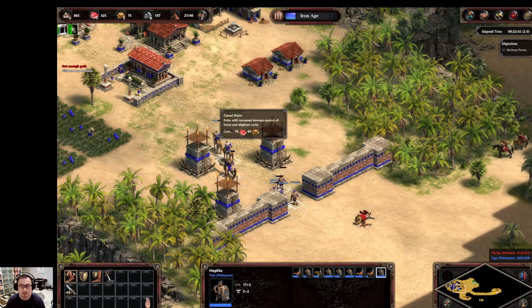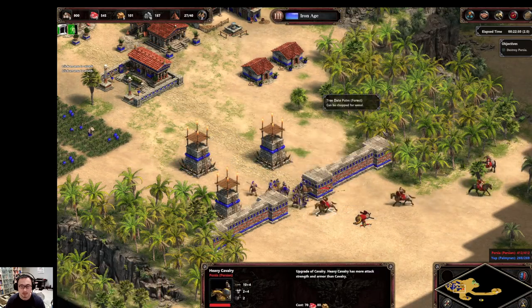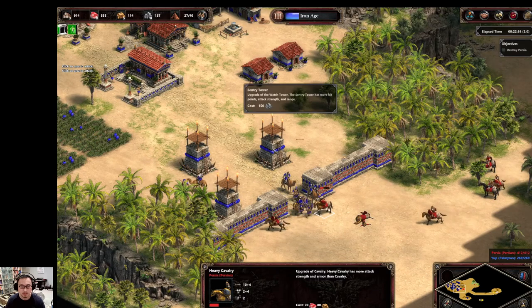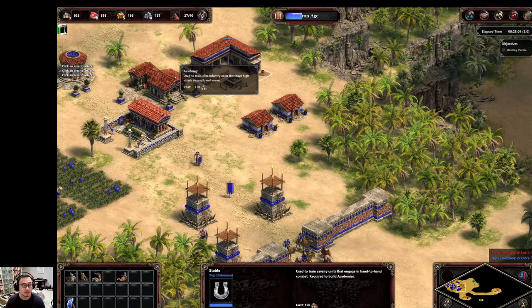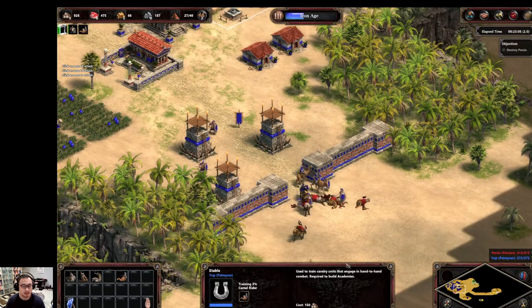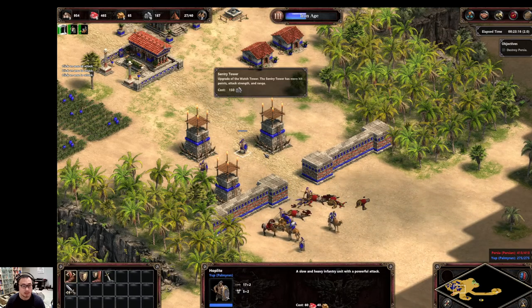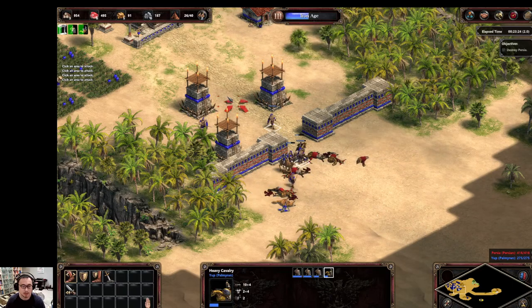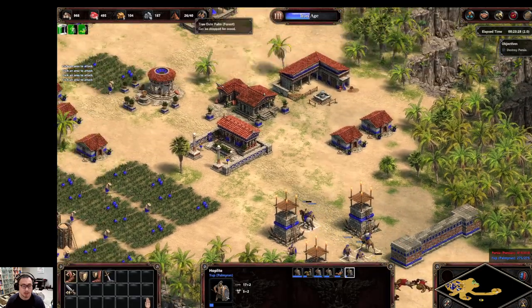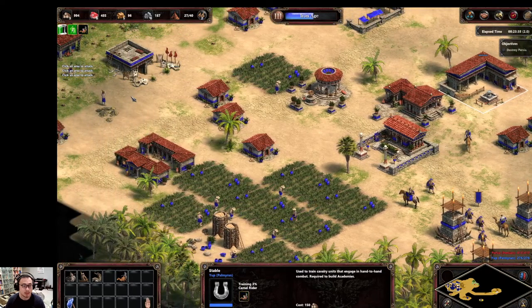They're just ignoring my secret gold miners down there, so that's great. Go ahead and build a priest, just a couple more camels. These hoplites are great because the computer will basically only attack with horse archers and heavy cavalry. So this composition works great, works wonders.